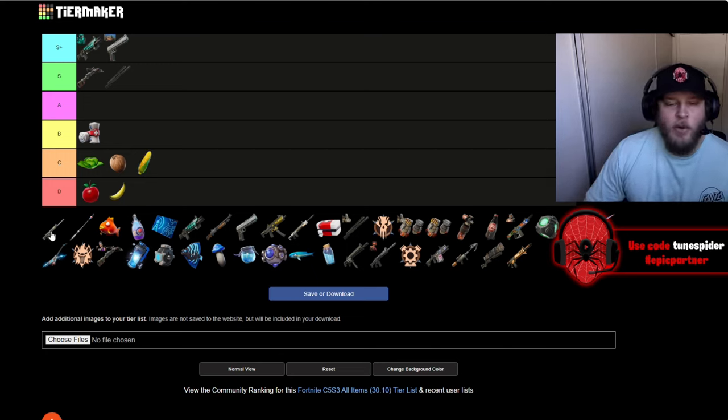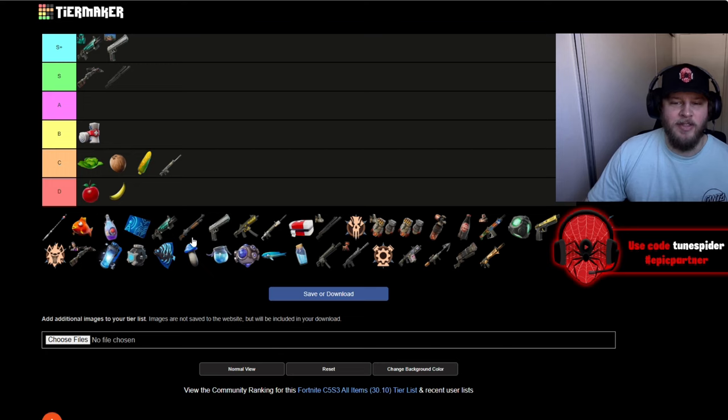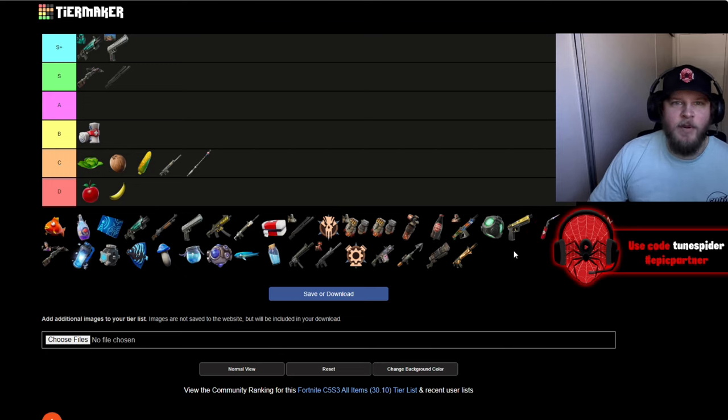Up next is the enforcer — I personally don't like this weapon. I'll only pick it up if I need something right off drop. Other than that I'm not using it, so it's going in C with the corn. Right next to it is the fishing pole, because fishing can still be reliable, but this season is so chaotic it feels like there's not even time to go fishing. Up next are floppers — they're going in A.